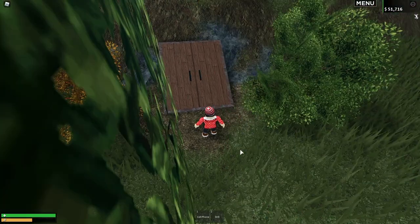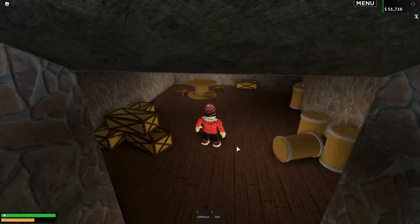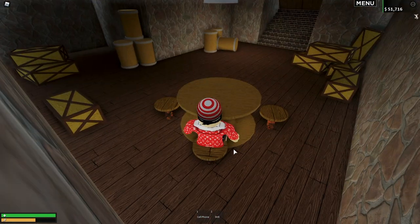Walking between the two bushes you'll find two doors. Walk straight into them and you'll find this cool little room — not really sure what to call it. It can either be called a bunker, a dungeon, or maybe one of those old-school prohibition bars.